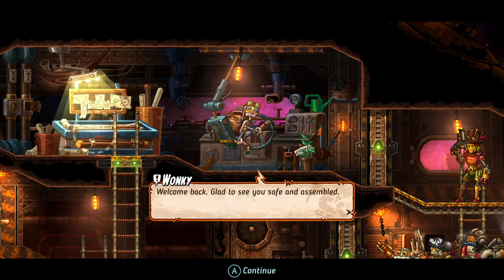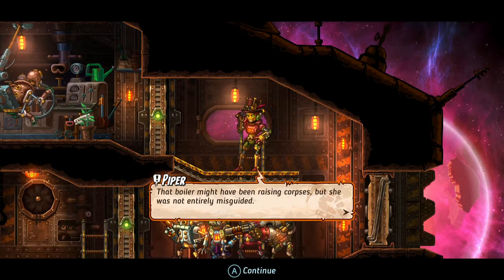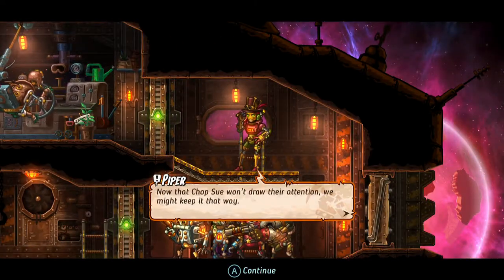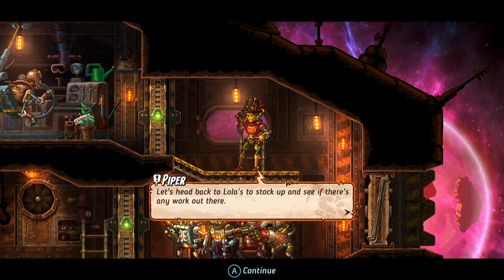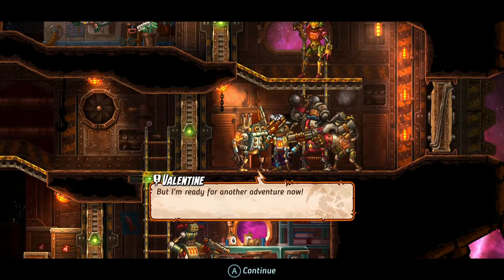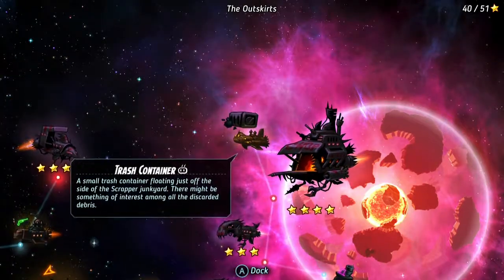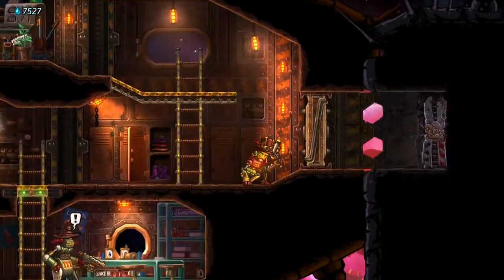Glad to see you safe and assembled. That boiler might have been raising corpse, but she was not entirely misguided — we're all just living under the boots of the royalists out here in the outskirts. We've managed to avoid jail so far. Now that Chopsu won't draw their attention, we might keep it that way. Let's head back to Lola's to stock up and see if there's any work out there. Too bad, Valentin — setting course for Lola's. But before we do that, we got a little trash container here — I think this is actually where we get our new ally, who is Fen.